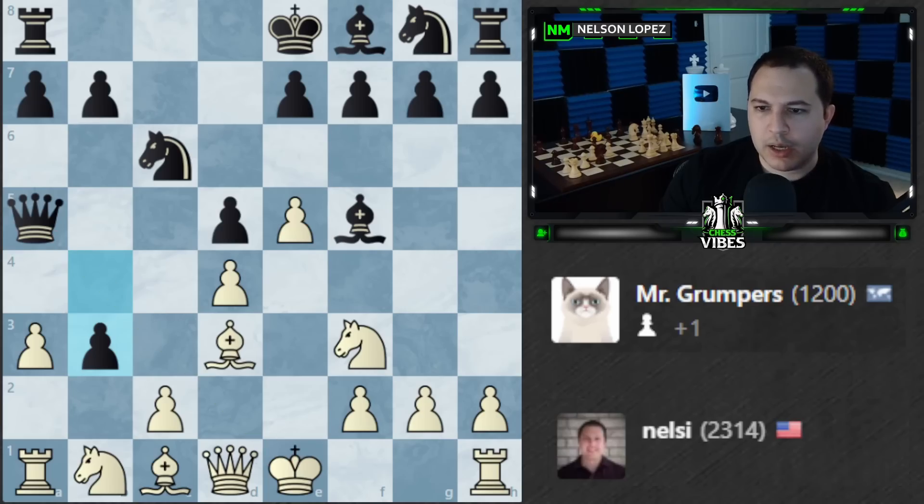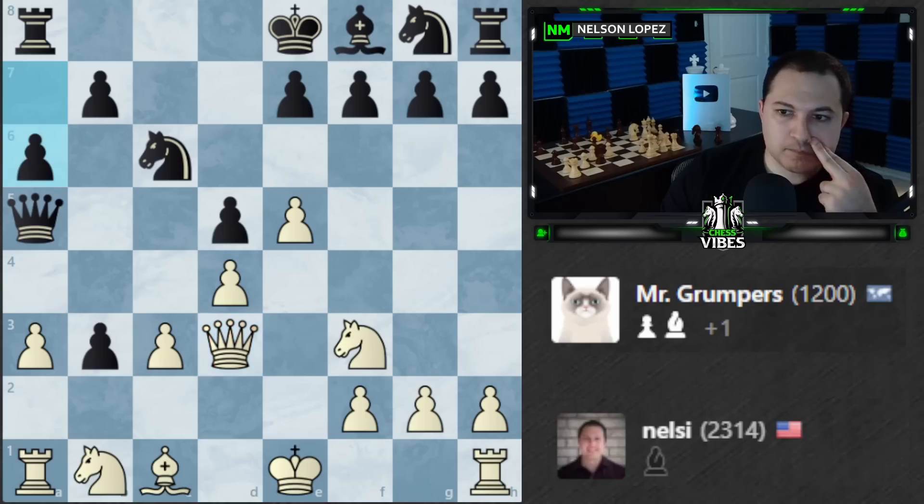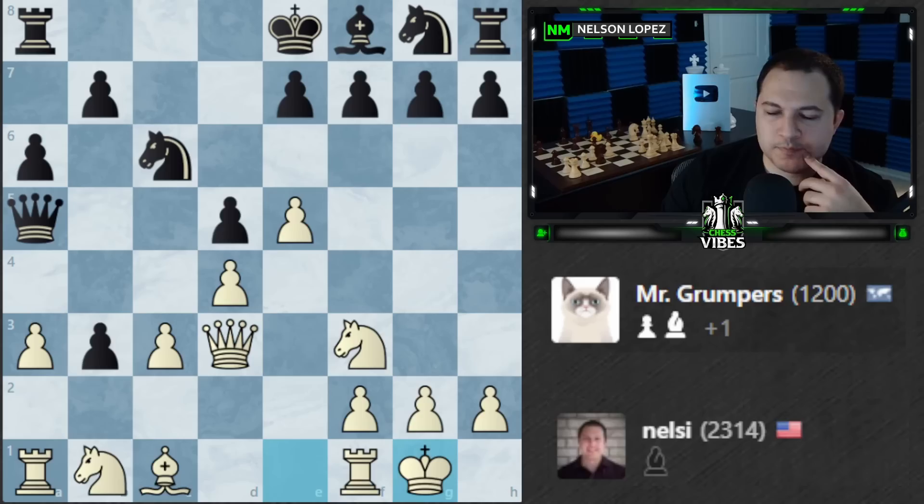He goes for a check. I could play c3 or block the check with Bishop d2. I'm wondering if Bishop d2 can win a piece — if the queen moves I take the bishop. But after the pawn takes, I take with the queen... we don't actually win a piece. So should I play c3? This pawn is pretty weak so I can take it whenever I want. I'll play c3 — I was really hoping to win a piece but it doesn't look like it'll happen. We need to castle and get the king out of the center.